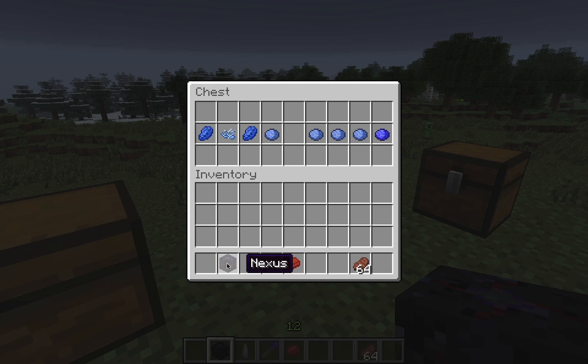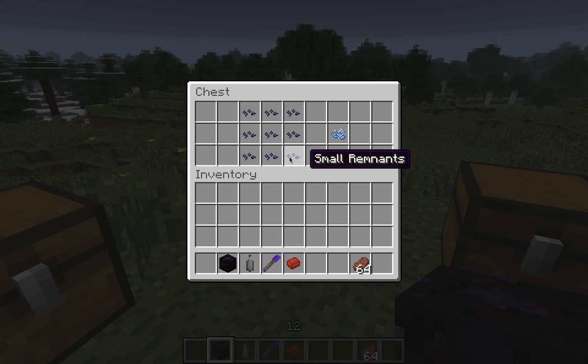Rift flux is what the nexus builds up over time — after every 10 waves you get a rift flux, and that's what you use to craft most of the unique stuff in this mod. Rift flux plus two lapis gives you a damping agent, which keeps the nexus level the same so it won't send more creatures at you. Three damping agents together create a strong damping agent, which lowers the nexus level until it eventually stops the invasion. Enemies will drop small remnants of rift flux, and nine of those together give you a rift flux.